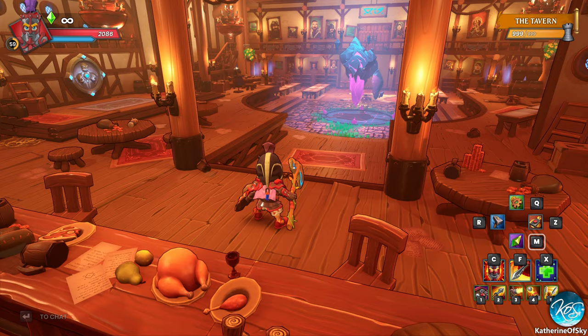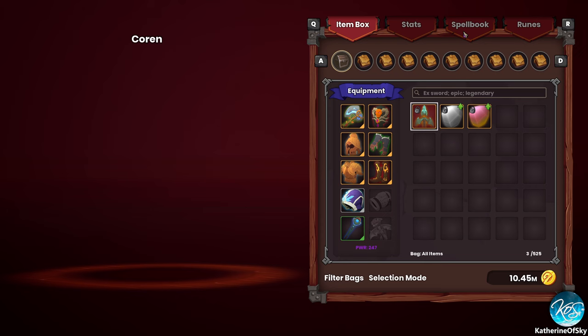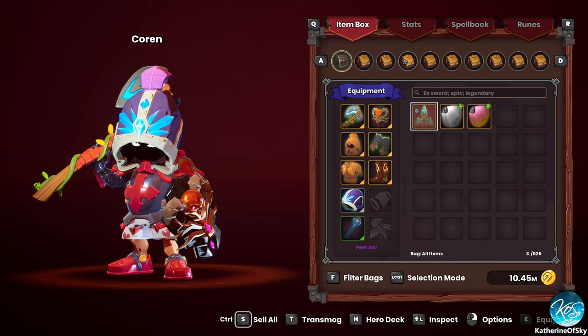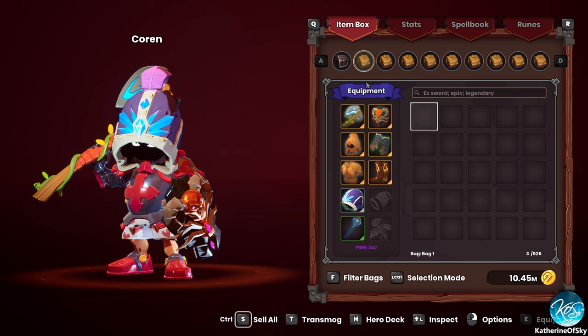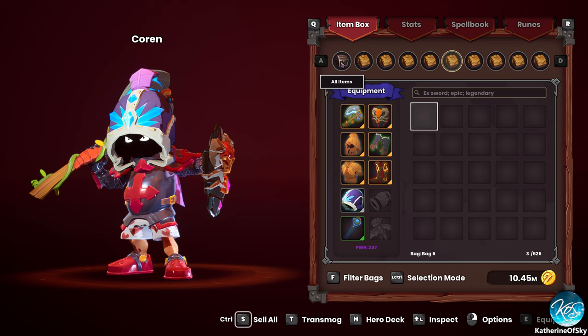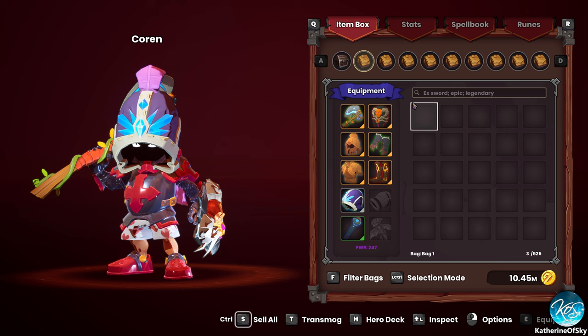Greetings and welcome back to Dungeon Defenders Awakened. I'm Catherine of Skye and I have organized all the heroes again. One of the things that has been perplexing me - I didn't know how the heck this worked - is the bag system. Can I not just drag this into a bag? No. These bags are only filters. What? This is weird. Like, what if you have unique items you want to put in a specific bag? I don't get this. It's just weird.